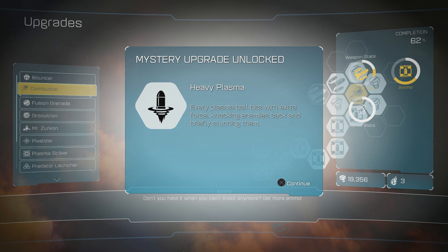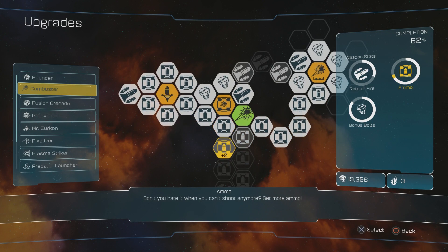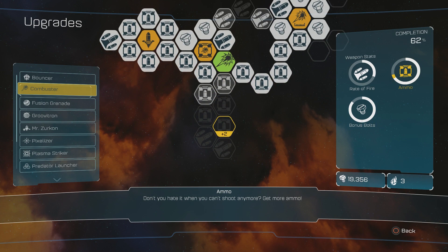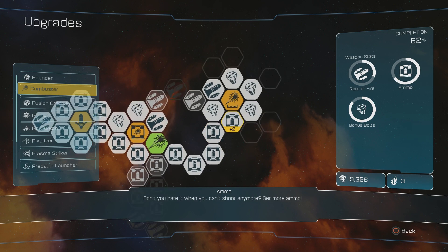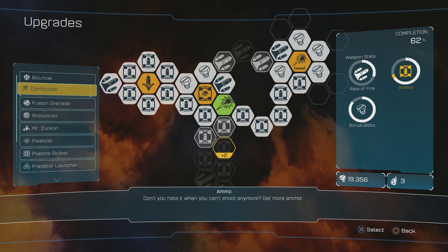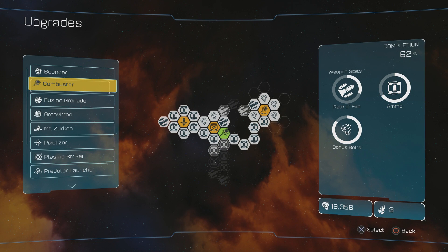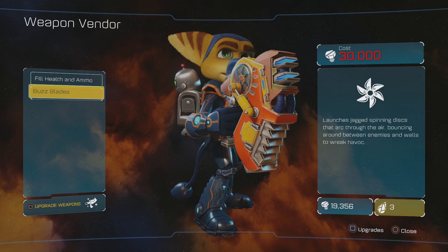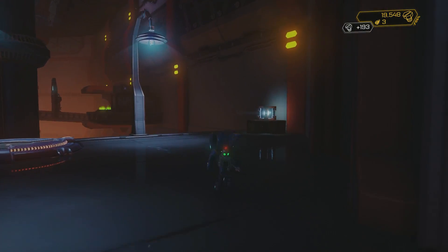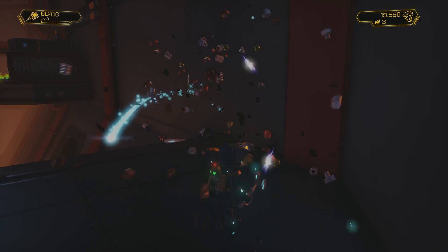Heavy plasma blow — knock him back. No question mark on the left, maybe when I level it up more. Just a bit more ammo. I've got three more left of raritanium. Ooh, buzz blades! I really want that one, but it costs a lot of bolts.